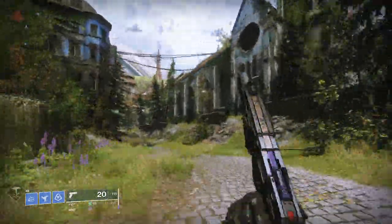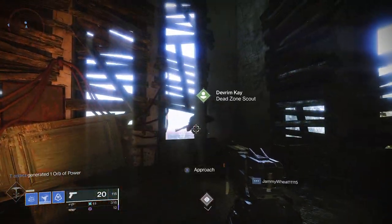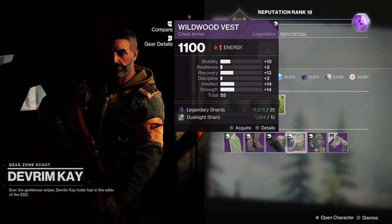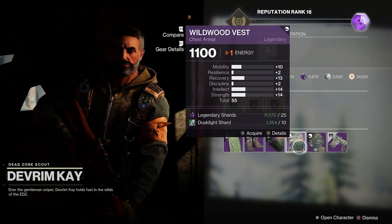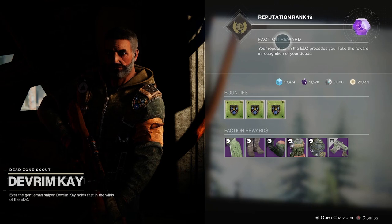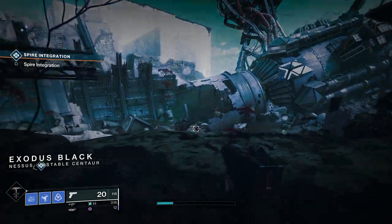The first extra destination is Trostland, where you talk to Devrim Kay. Once you get to Trostland, make your way up inside the church and there's Devrim Kay, the vendor for the EDZ. He has a set of armor you can purchase and there can be some crazy rolls to check every week. Some pieces may be grayed out — if so, you need to increase your reputation with Devrim by giving him Dusklight Shards. As you increase your reputation, you'll unlock the ability to purchase the armor.